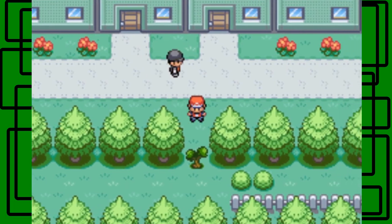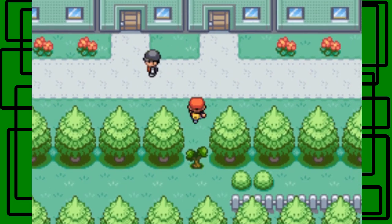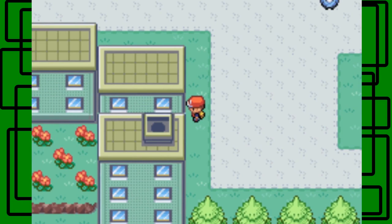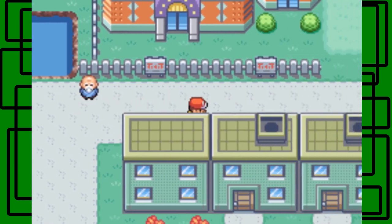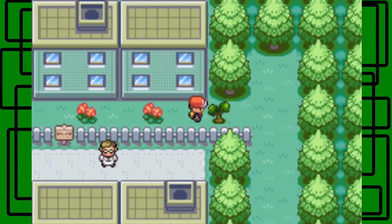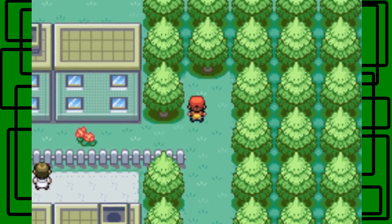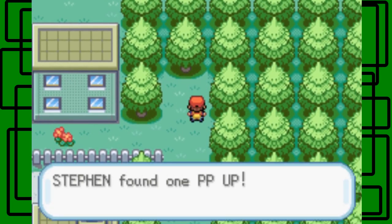You can actually access the Celadon City Gym by cutting this tree, but you only need Cut to get to the gym. I'm going to hold off on that. Is there an item over here? Let's cut right here just to check — there's a hidden item, a PP Up!